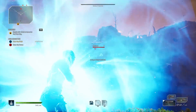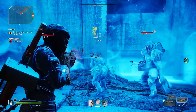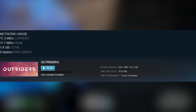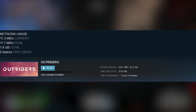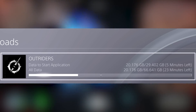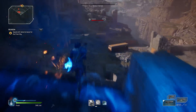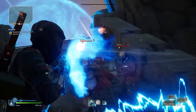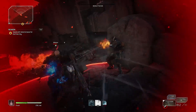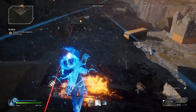For all those planning to play on Steam, go ahead and check your downloads right now because chances are preloading has already started for you. It's going to be about a 42.4 gigabyte download that might take a while depending on your internet connection. Meanwhile on console, the game can go all the way up to 66 gigabytes, so go ahead and try to download as soon as possible to get ready on launch day.